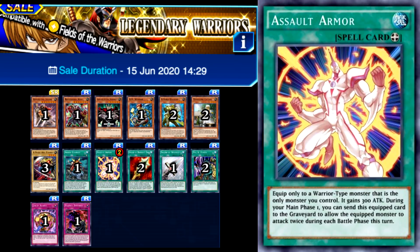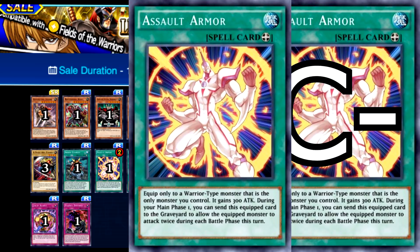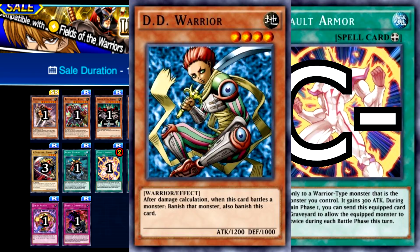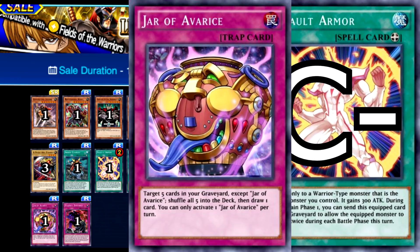Legendary Warriors is our first structure deck that actually contains a limited card, but honestly it's not exactly very relevant anymore, and the deck overall I would give a C minus. The limited card is Assault Armor, which was a card that would enable some pretty nasty one turn kills, but since it's limited, it has seen basically zero play. It can be used in some fun decks here and there, but it's probably not worth the purchase. There are maybe two other relevant cards: DD Warrior, who is actually one of the cards that power-crept Exploiter Dragon, with an effect almost identical to DD Assailant. But other than that, maybe Jar of Avarice, and even then that's kind of a stretch and is extremely niche.